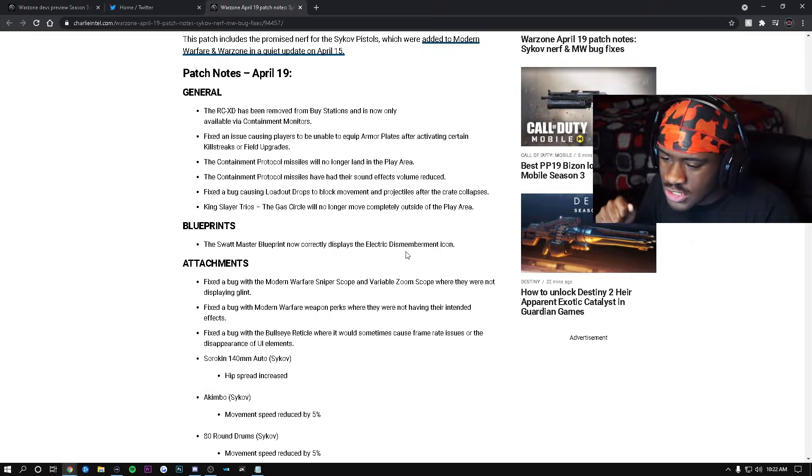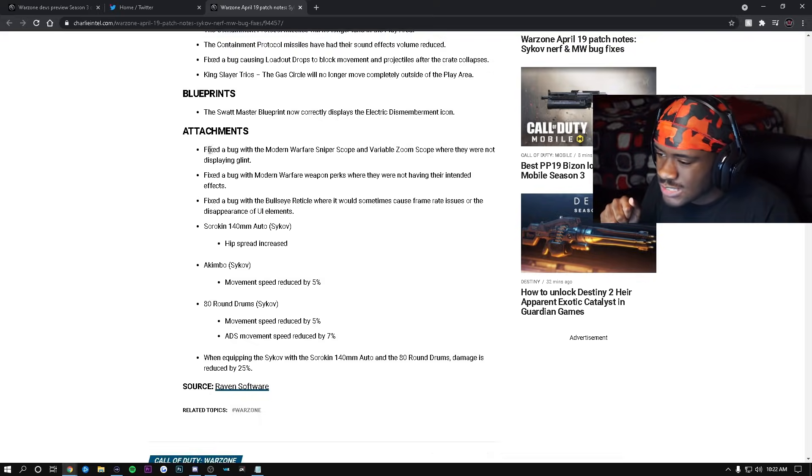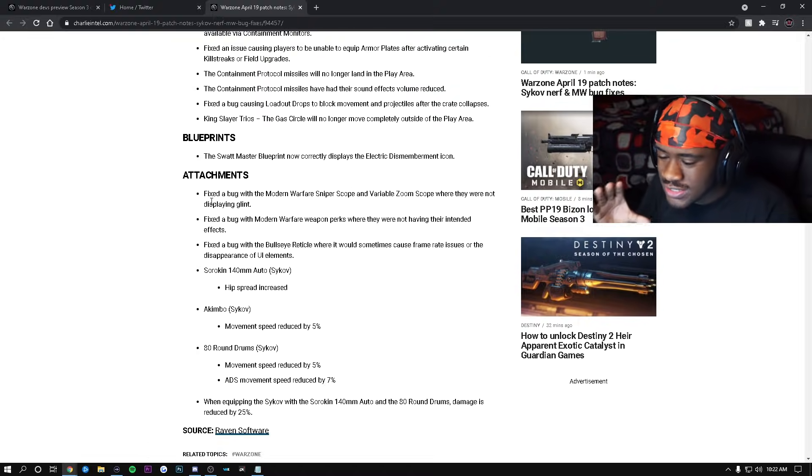For blueprints, the SWAT Master blueprint now correctly displays the Electric Dismemberment icons — nice W. For attachments, they fixed a bug with the Model 680 sniper scope and Vorbis zoom scope where they were not displaying a glint. This was a big deal because there were times you'd be getting sniped and not even know it because a certain scope wasn't showing a glint. Happy they fixed that.